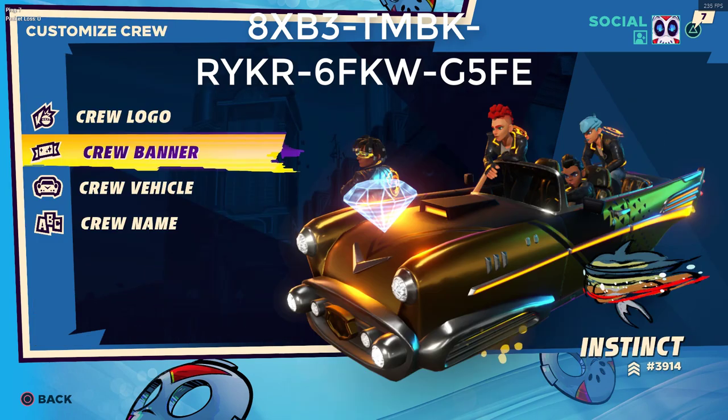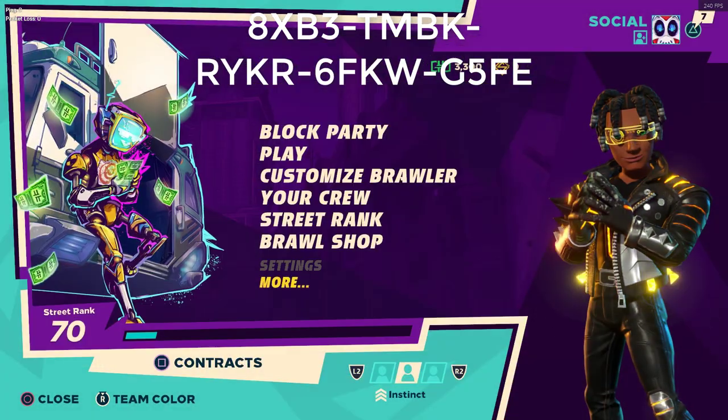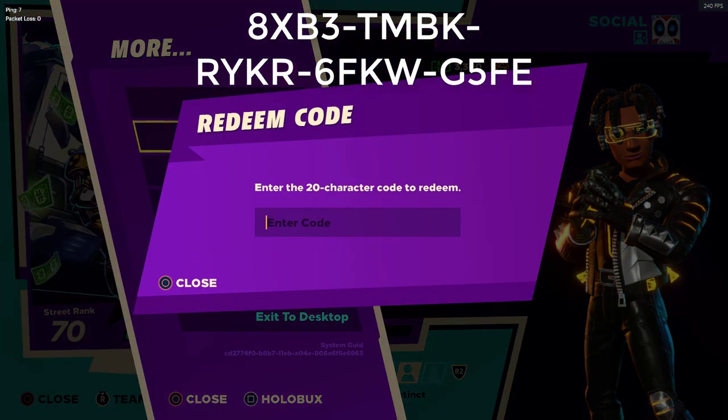That's pretty much it. I'm going to show you exactly how to put that code in. If you don't know how to do it, go to your settings, then 'More', and click on 'Redeem Code'. Then you type the code in, and that's all you got to do guys — and you'll get the H2O Delirious cosmetic. Alright, have a good day.